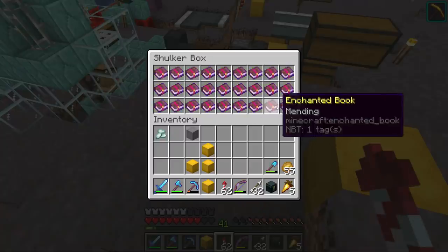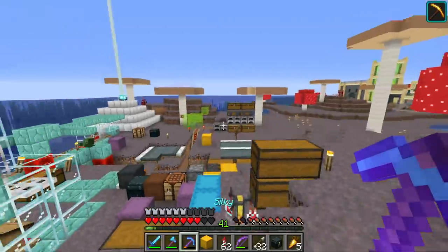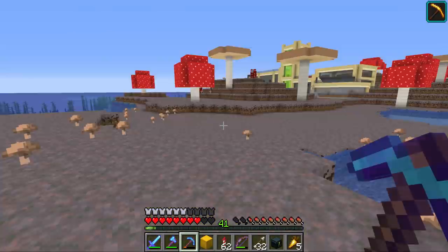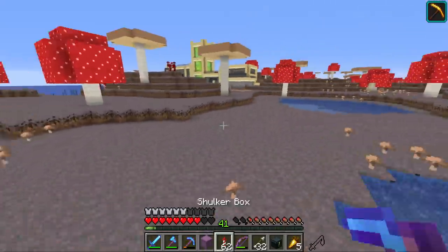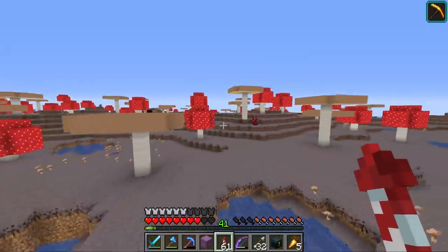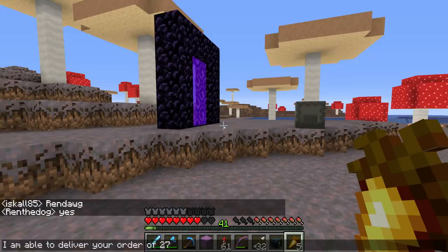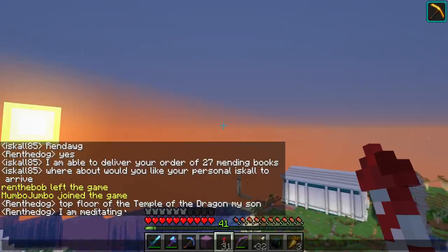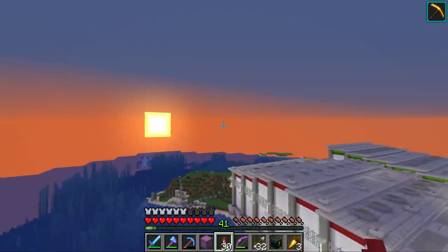Before we leave the island I've prepared another personal business deal — a full shulker box of mending books which Rendog has accepted to buy for 32 diamonds. That's with the shulker box, so it's not even a diamond each for the mending books. Since Rendog is online, we're going to try and deliver. He wants us to meet at the top floor of the Temple of the Dragon — he says he's meditating.